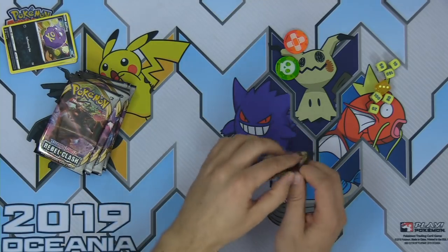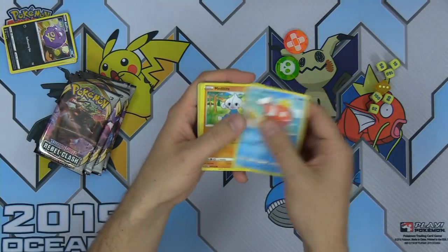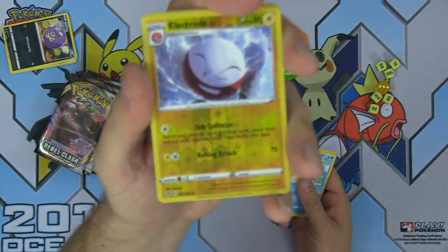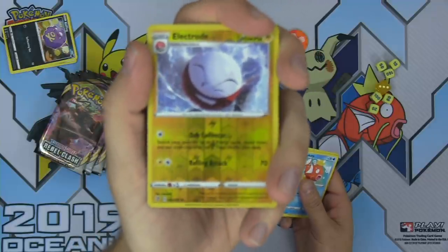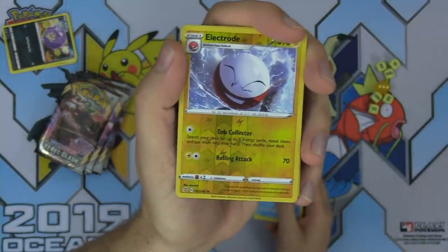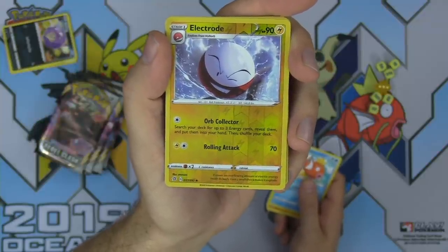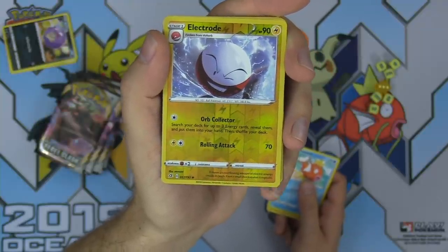Pack two: we've got Magikarp, Meditite, Stunky, Grubbin, Wingull, Electrode — one of Natalie's favorite Pokemon — with a nice attack name, Orb Collector, and then Rolling Attack. Natalie actually collects Electrodes and she's got an Electrode that collects Electrodes as well — it's like meta, an Electrode collector within a collection. Galarian Darmanitan as our rare card.